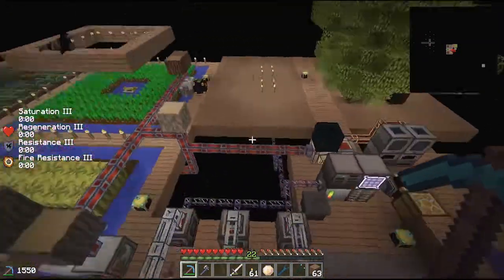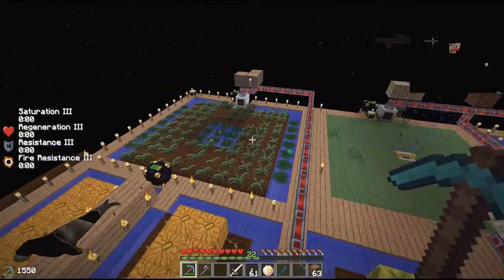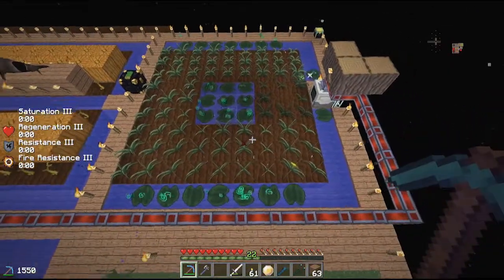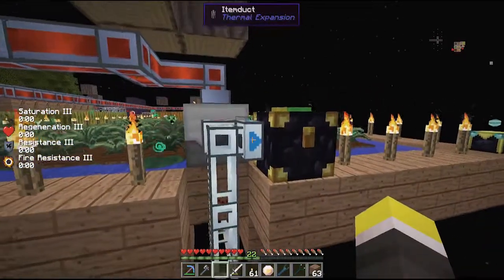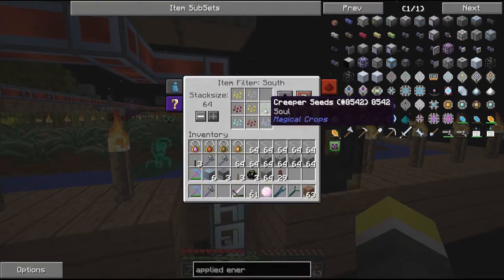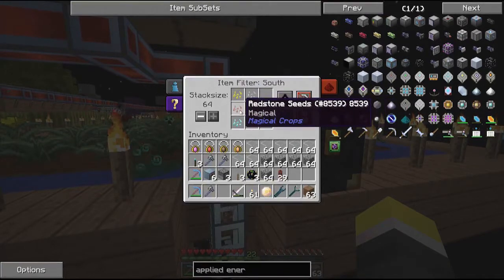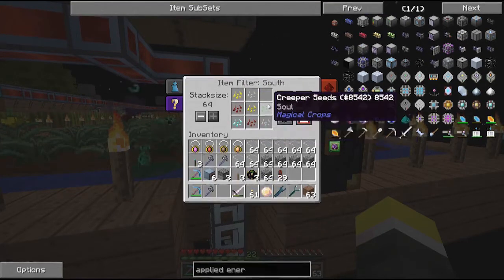First of all, an update. I did stuff. I believe we ended up doing this right here in our last episode. And right now we are producing Gold, Iron, Creeper Seeds, Glowstone, Redstone, Diamond, Nether, and Surtos Quartz.